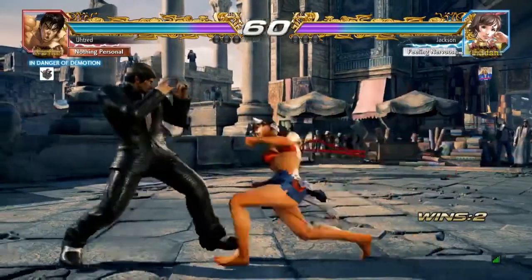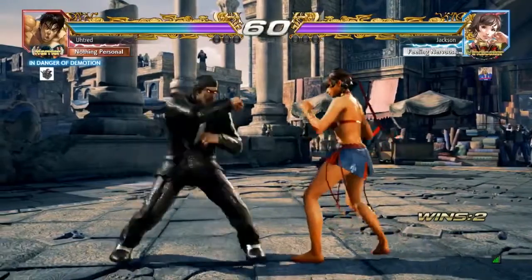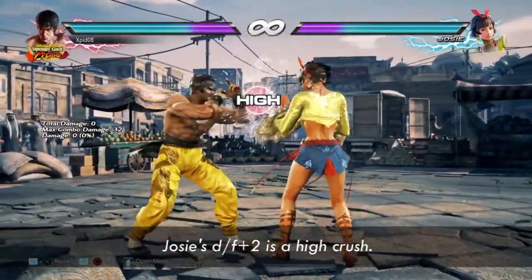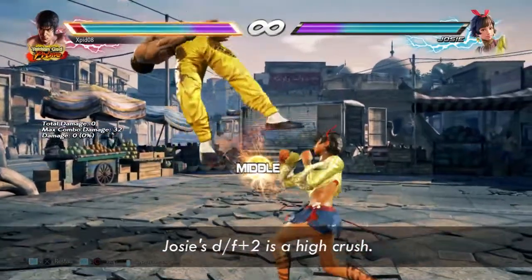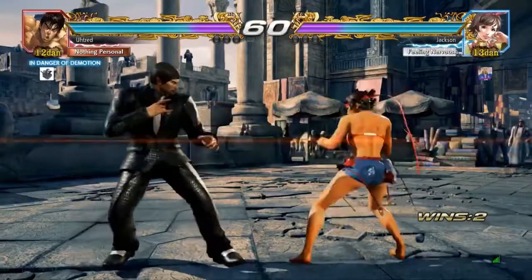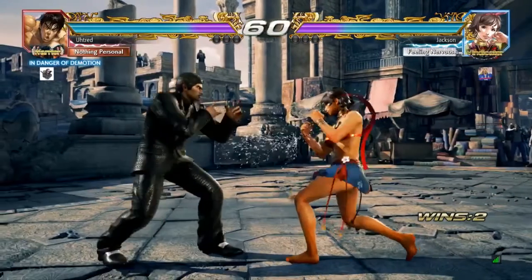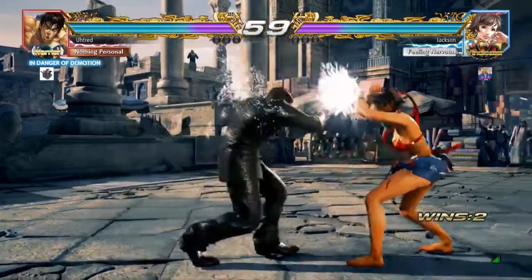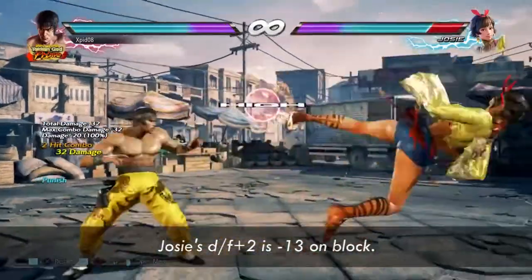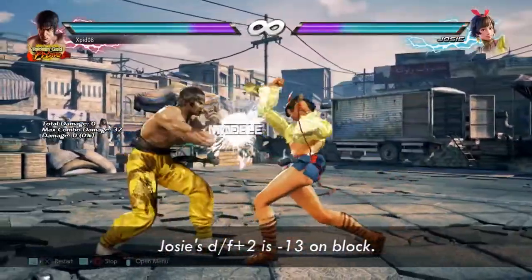Right here you can see she opens the round with a df2. Josie's df2 is a high crush — she was expecting you to start the round with jabs so she can launch you. You did 1-2-3 as a punish, which should have punished the df2, but you were a bit late. Josie's df2 is minus 13, so ideally you want to punish that with Law's 3-4.